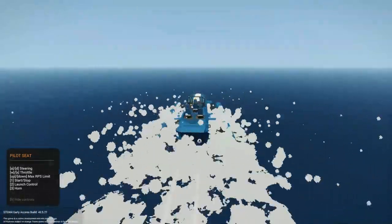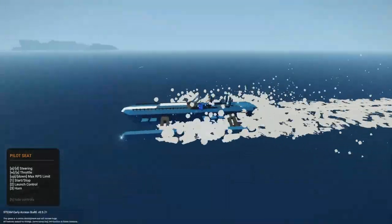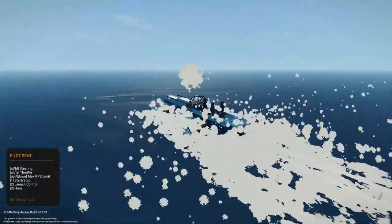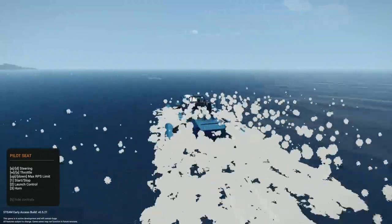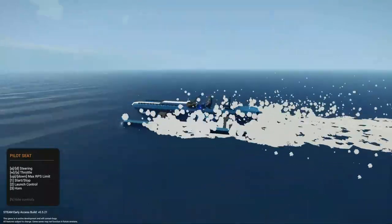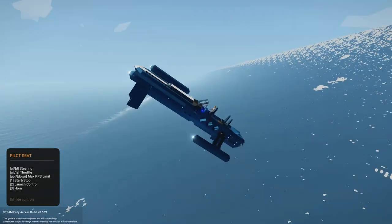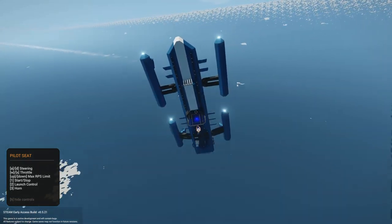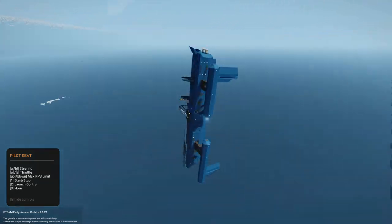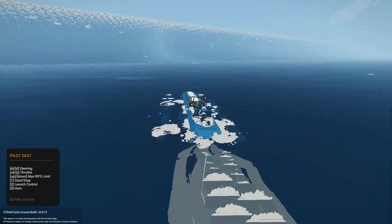I'm going to spawn in a Tsunami and see how that goes. I'm trying to keep it in the same general area because we are moving so fast I think we can easily outrun it. It looks like it's right in front of us - here we go, cowabunga. I assume we're going to go flying. I've broken it. As you can see, taking very expensive, very high-tech stuff into a wave probably wasn't a great idea.